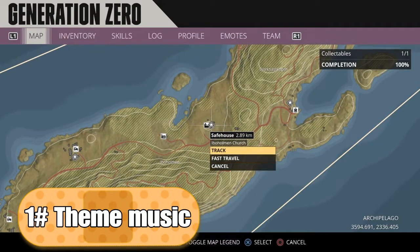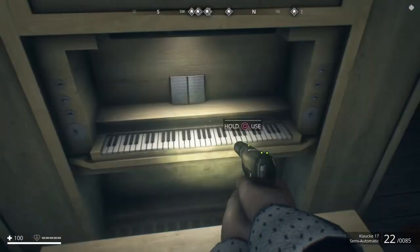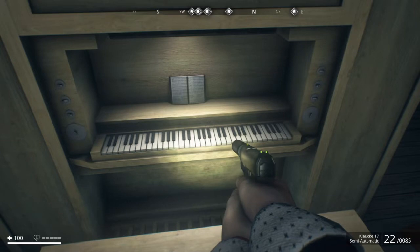The first one is in the starting island where you spawn when you first get the game. It's the theme music. You go to the church, go to the piano and play it. At first it's gonna play different tunes, but keep playing it until you get this song.